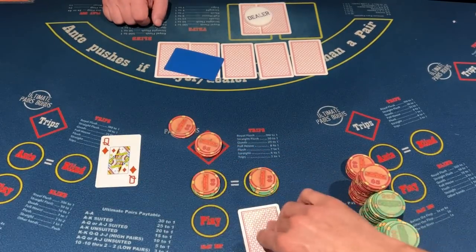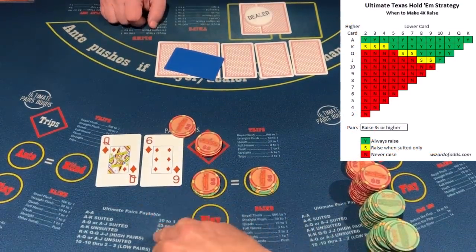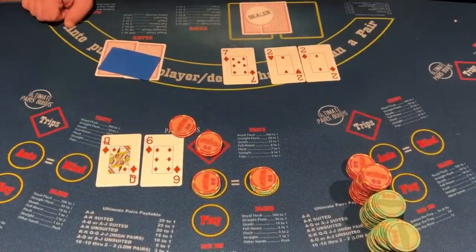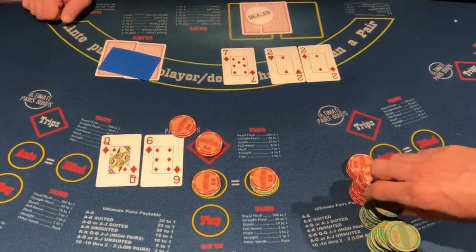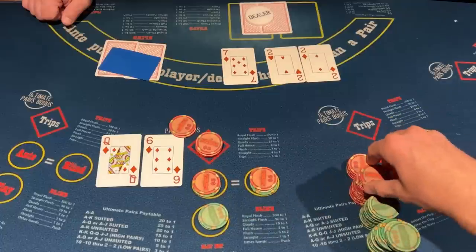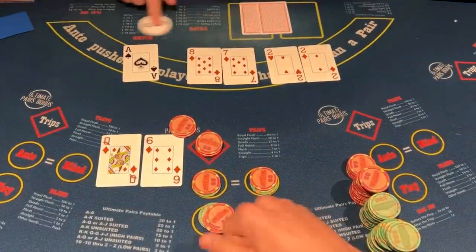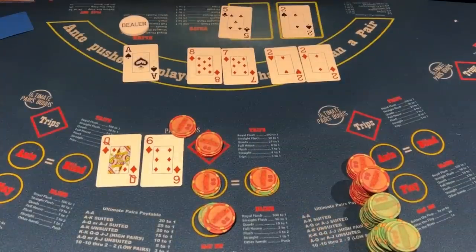We have a queen of diamonds, six of diamonds. Now, according to the book, this is a 4x play because they are suited, but I always play according to how I feel. This flop is great — I am going to 2x the flop because we are one away from the flush and queen high is good. And the dealer just gave us a flush.